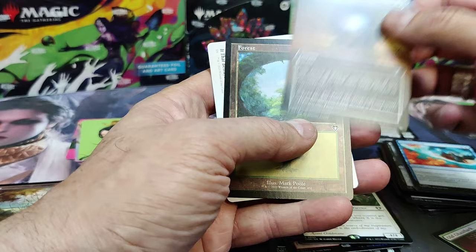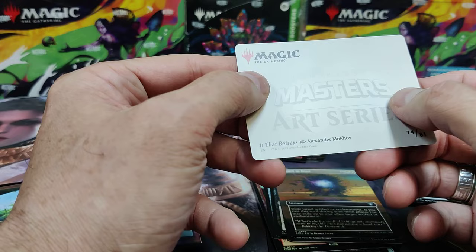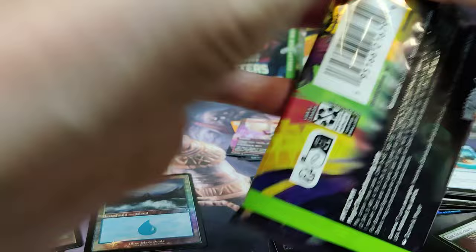Mir Sire. Mir Smith. Firemine Vessel. Return to Dust. And a Non-Foil Retro. And there's — ew, what is that? Looks like Eldrazi. It That Betrays. Big Eldrazi art card.